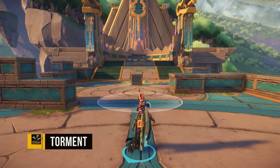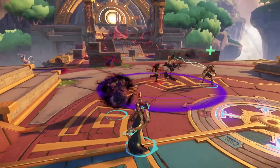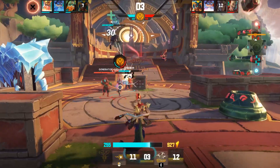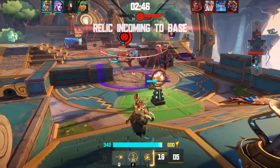Up next is Torment, an area-of-effect ability that Killian places on the ground. If an opponent is caught in the effect longer than one second, they are launched into the air. This is great for setting up a teamfight when the enemy is clumped up and can allow your team to follow up with some pretty epic combos. It's also lethal in choke points, giving the enemy few options when running the Relic.